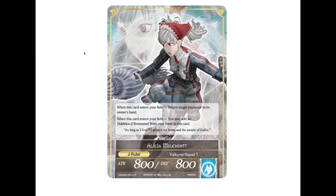When she enters your field, return target resonator to its owner's hand. And when it enters your field, you can put an addition J slash resonator from your hand to this card. So that's pretty awesome, especially with stats of 8-8.